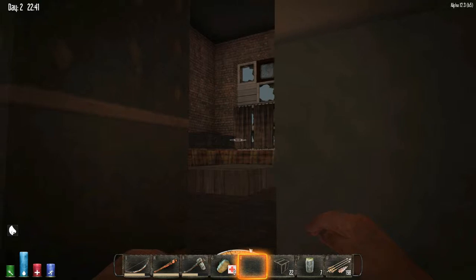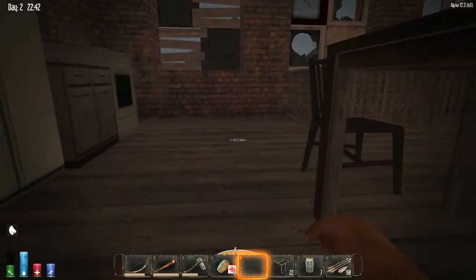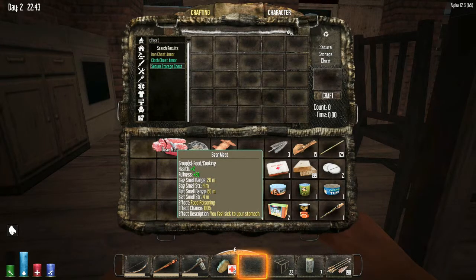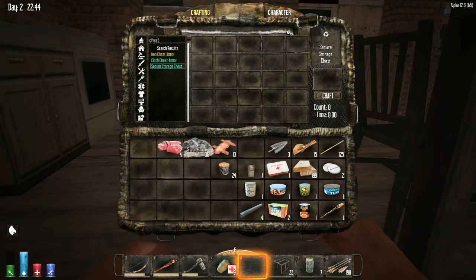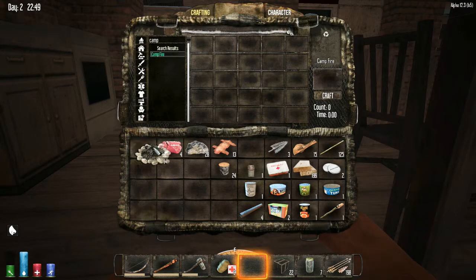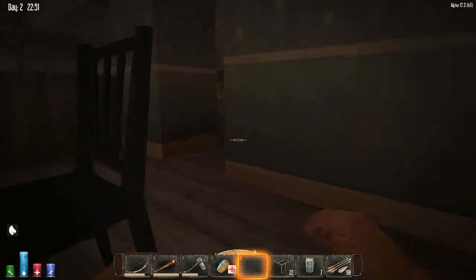Okay guys, one last thing before I go: I went out and got all our stuff from the drop chest and put it in these two chests here, so this will be our base for a little bit. I also killed the bear — I didn't want it tearing this place down in the middle of the night — so I went ahead and shot it with a whole bunch of arrows. Next thing we want to do is cook it up.